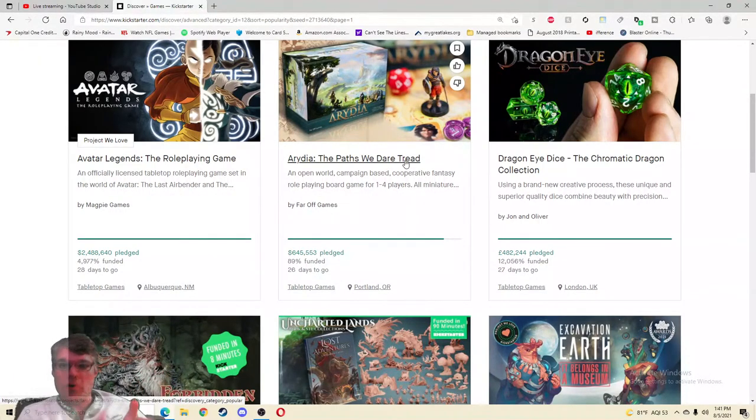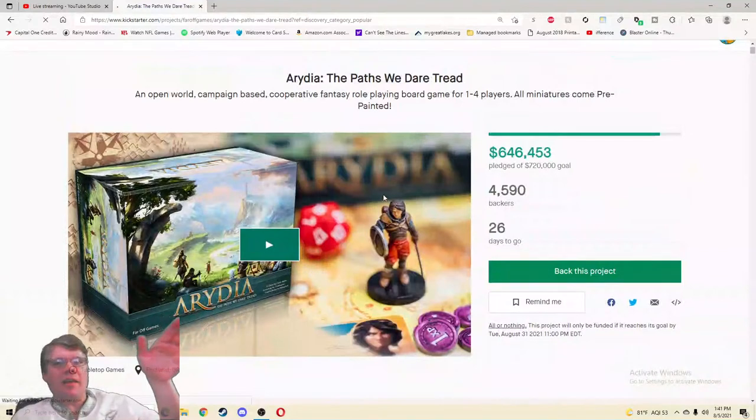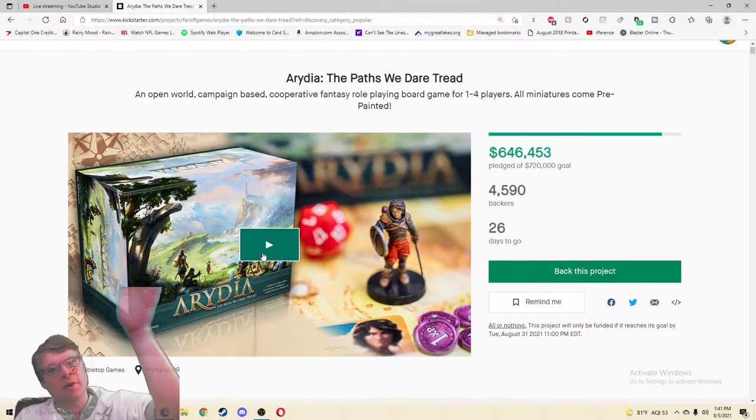Let's see how they go about asking for that much cash, because that's just an insane amount of cash to ask for — you have to do it in a very strategic, well-done way. The first thing I want to mention: all miniatures come pre-painted. Wow, those are the magic words right there — that's why you need $720,000. As always, when I go to the video I'm thinking three things: do I want it, can you do it, how much is it?